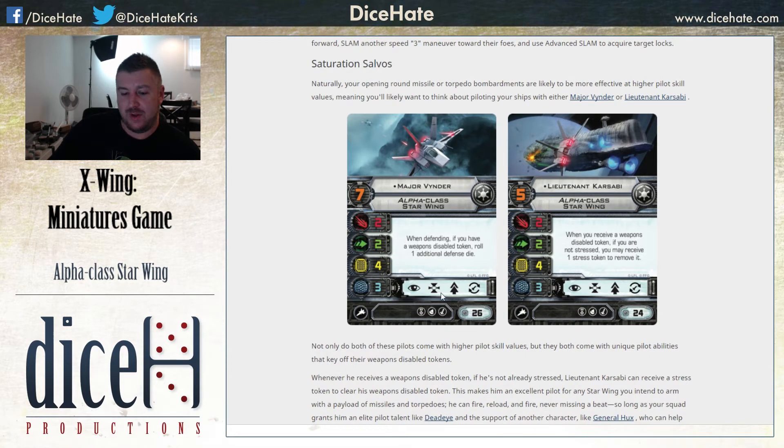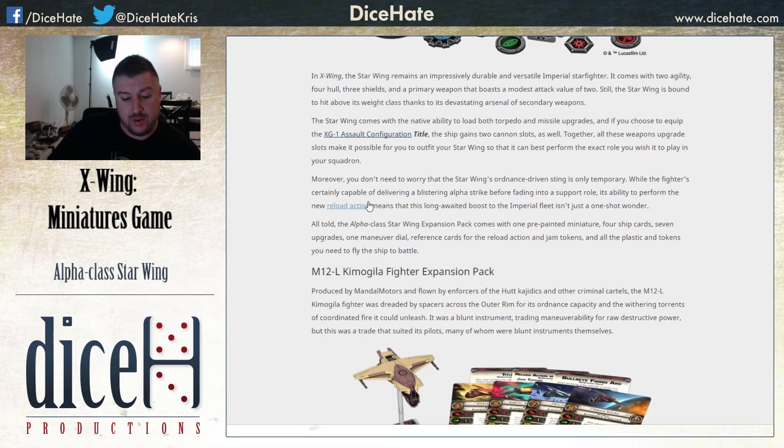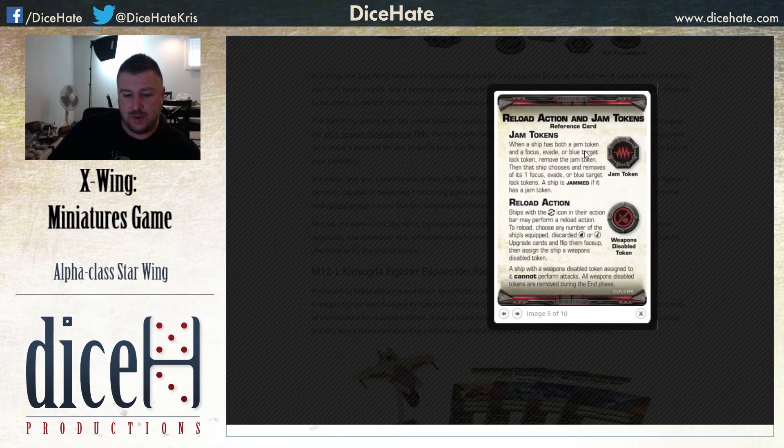Obviously we have a slam action. We also have a reload action, which they did spoil in the previous article. So we have jam tokens and a reload action. Ships with a reload icon in the action bar may perform a reload action. To reload, choose any number of the ship's equipped discarded torpedo or missile upgrade cards and flip them face up, then assign the ship a weapons disabled token. It doesn't matter - you still fire it as long as you've got your target locked. Homing missiles: don't spend a target lock. Really good.